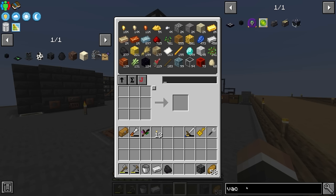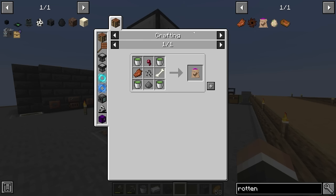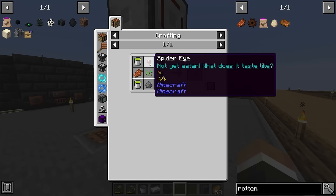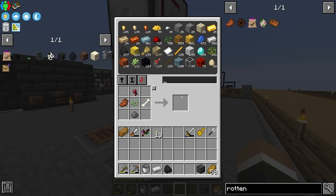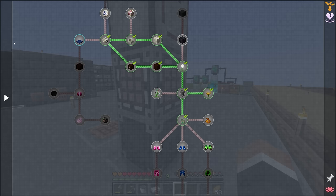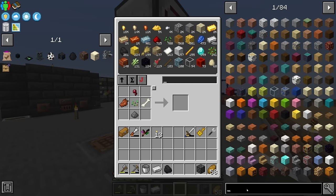We also have access to cursed earth in this pack - it's a block that encourages mobs to spawn faster than normal and makes mob farms quite powerful. To get the cursed earth we need to right-click a rotten egg onto grass, dirt, mycelium, or farmland, and that creates a five-by-five area of dreadful dirt - cursed earth. To get the rotten egg we need to feed GM Feed Cursed to a chicken. To get the GM Feed Cursed we need one of each mob drop: a bone, a spider eye, rotten flesh, and gunpowder - thankfully we have all of those.